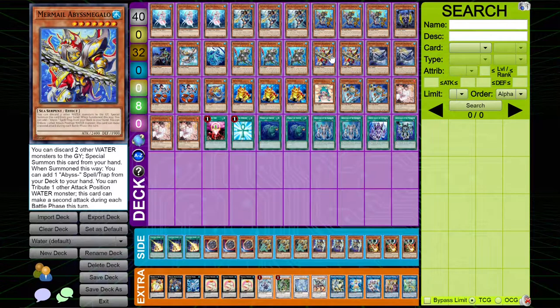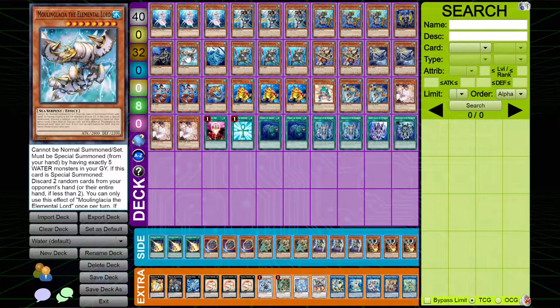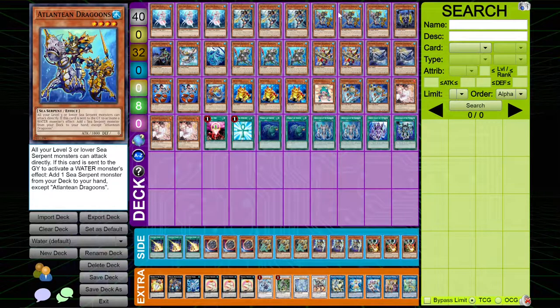Megalo sets up a negate for a specific card. Lapis is just a free extender. And Moon and Glacia is just insane because it loops for two. Dragoons just has so much power and it's just insane in this deck.